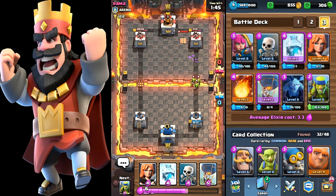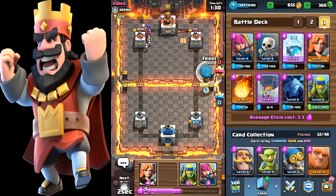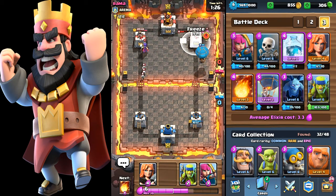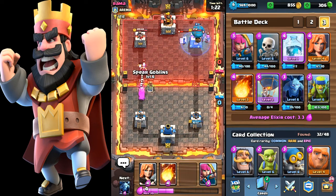Up comes a tesla tower. I hate guys that just sit back with a tesla tower and a bomb tower and just defend all game — where's the fun? He dropped off his witch on that side so I decide to go in with my balloon and a freeze spell. Boom — froze everything there, that tower is mine. Goblins to defend — he's so angry.